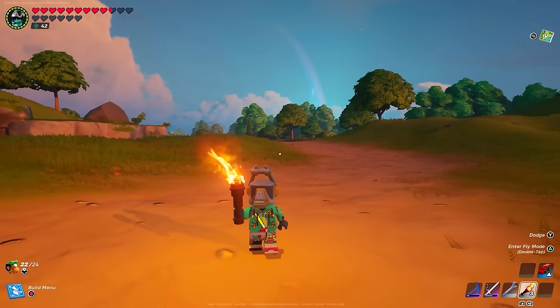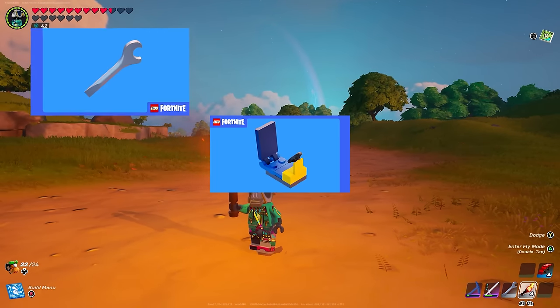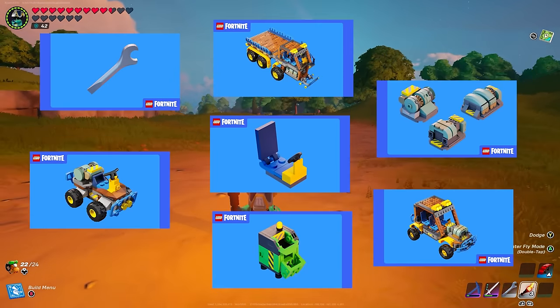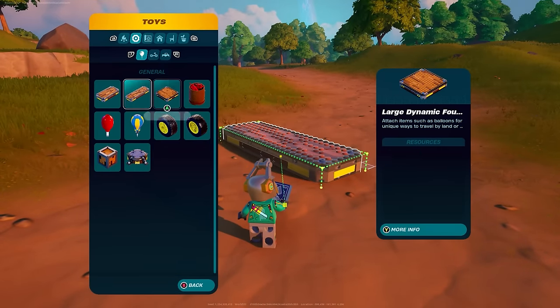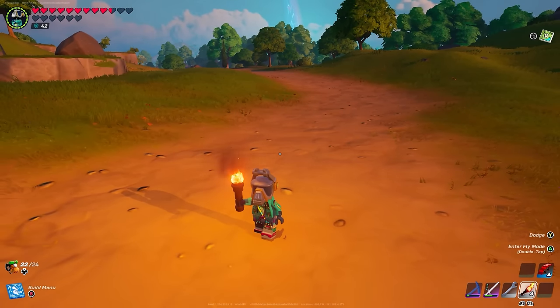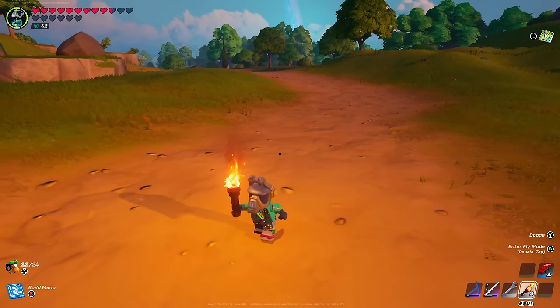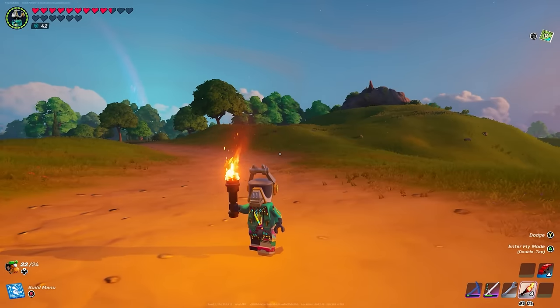Guys, today we got some amazing new updates. Not only did we get the long-awaited steering wheel, but we also got so many more items in terms of vehicles. A few of those items are going to be making an awesome aircraft today. If you're just as excited as I am, make sure you smash that like button and consider subscribing as well. Let's get into it.